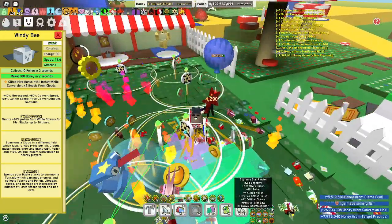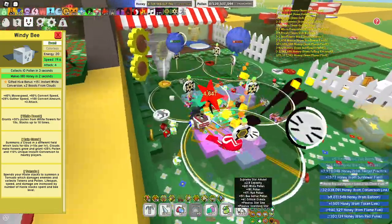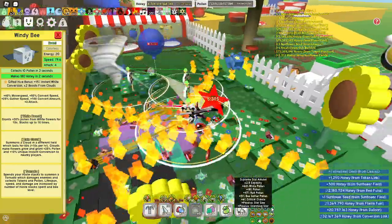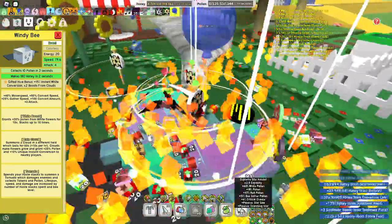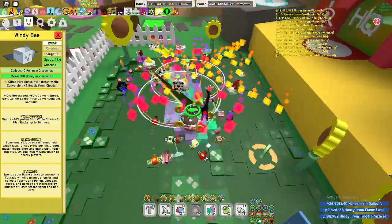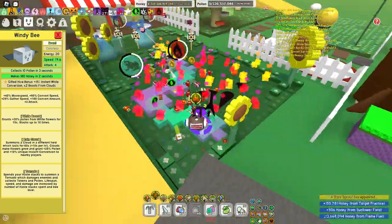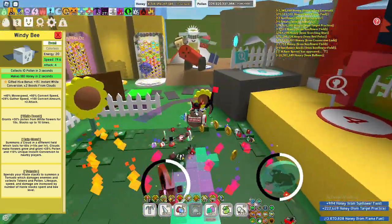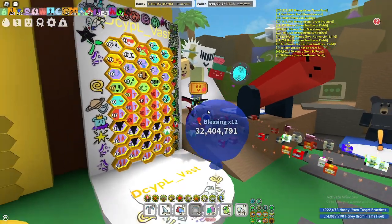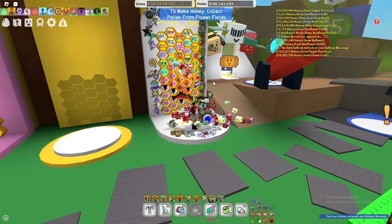My current SSA is pretty bad — I don't have instant conversion. My old SSA when I had festive running was way better, but I decided to remove that SSA to test out windy without having instant conversion on the SSA. My most recent boost — I'll show a screenshot — I made 130 trillion. This is from my boost with my current hive. I haven't changed anything; this is the exact same hive I used to make that 130 trillion.